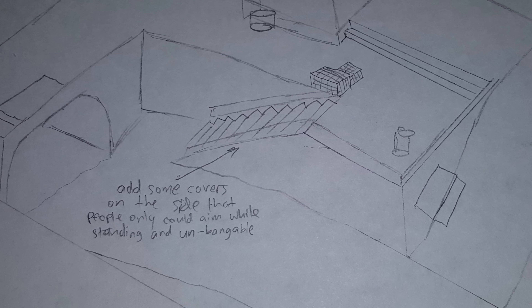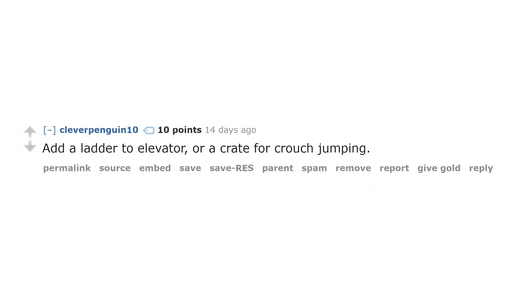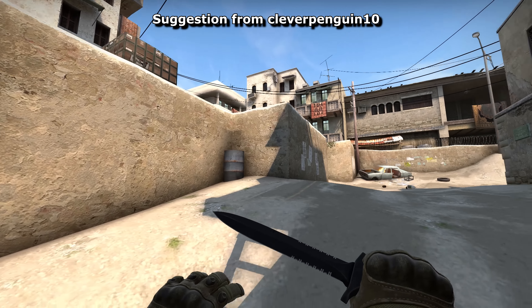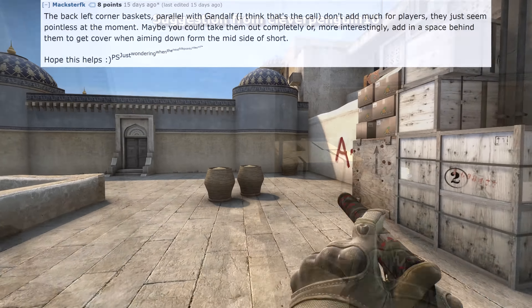I was given several suggestions to the A site that wanted something done with this area here. I'm a little bit scared of changing such an iconic bombsite in such a major way, especially with what it would do to the short A timings. But still, I added a barrel to the corner here so that people who really want to can get to the site this way. Because why not? We're testing changes.